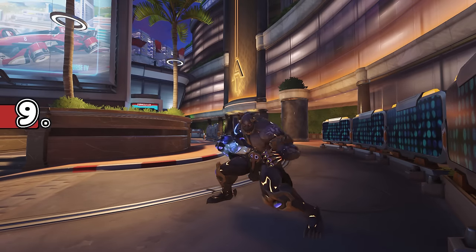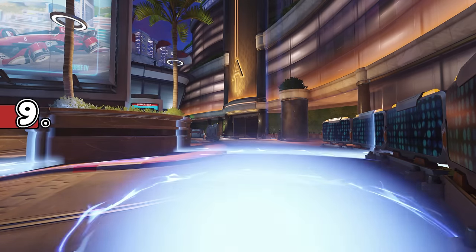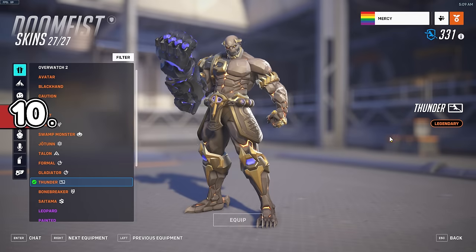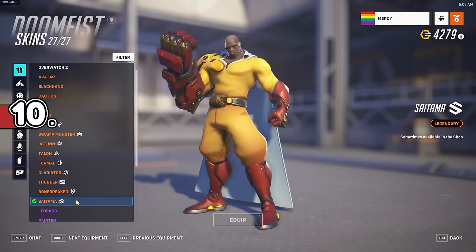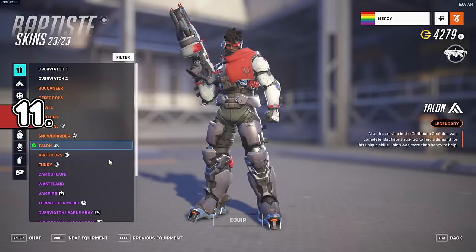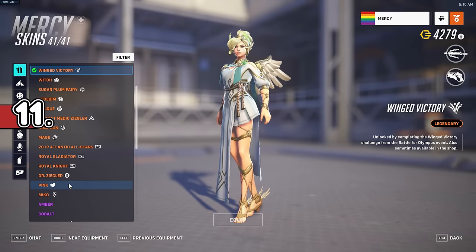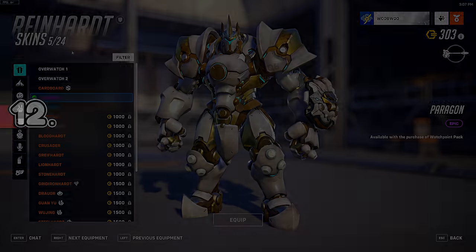Doomfist has a San Francisco Shock skin named Thunder, and when he lands after ulting, you can see a nod to the team imprinted into the ground. Equipping the Saitama skin will play special music. There are also sound effects for equipping Baptiste's Funky skin and Pink Mercy. Cardboard Reinhardt has a very muffled sound as well.